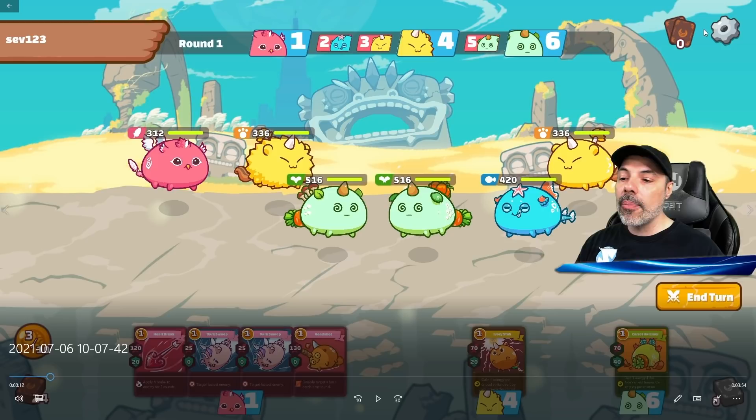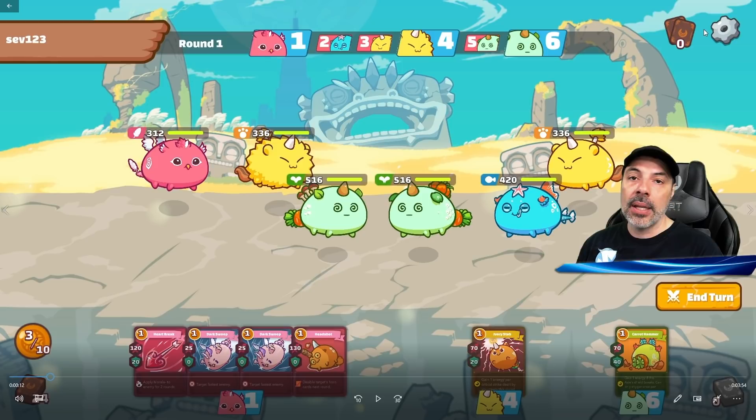Looking over my cards, I don't have a lot I can do with my beast. I always want to use combinations for critical hits and energy gain, but you can't do it with one or two cards — you need at least three. My Carrot Hammer ability for my plant doesn't do much by itself; it's designed to gain energy when my shield breaks. There's a lot of skipping in the first round, so you always have to question whether to use energy up front or conserve it for better combos next round.